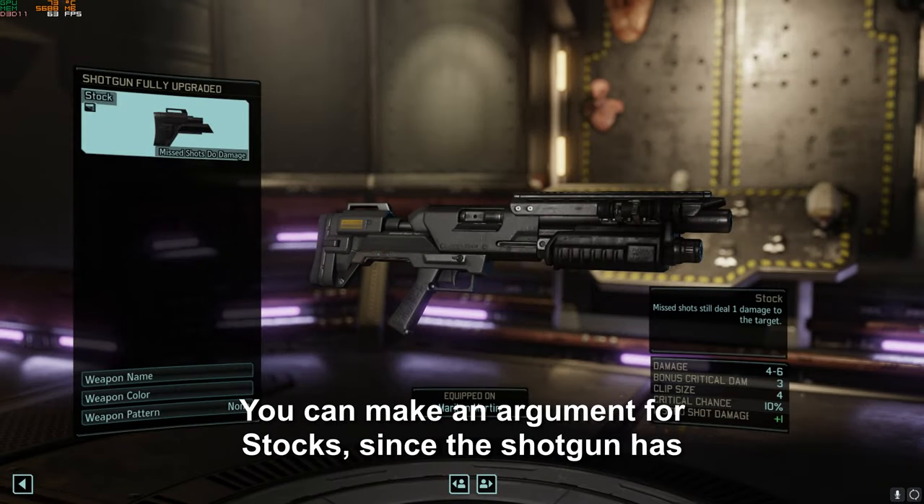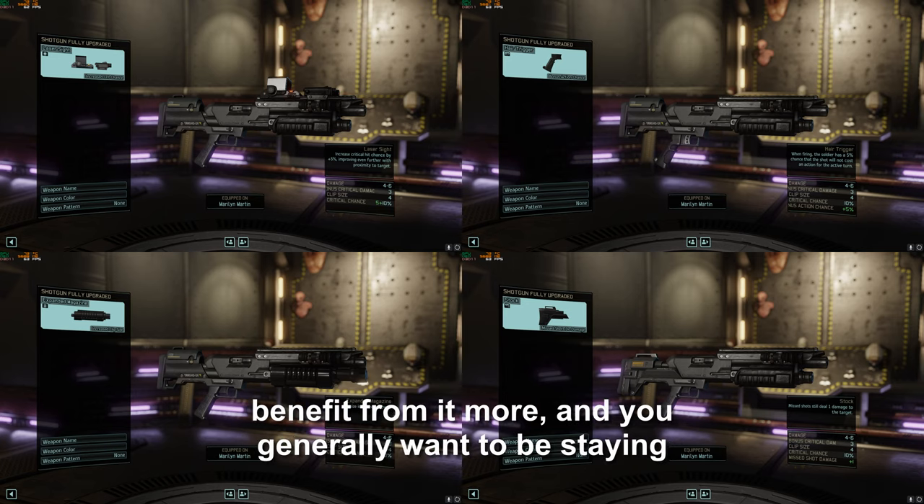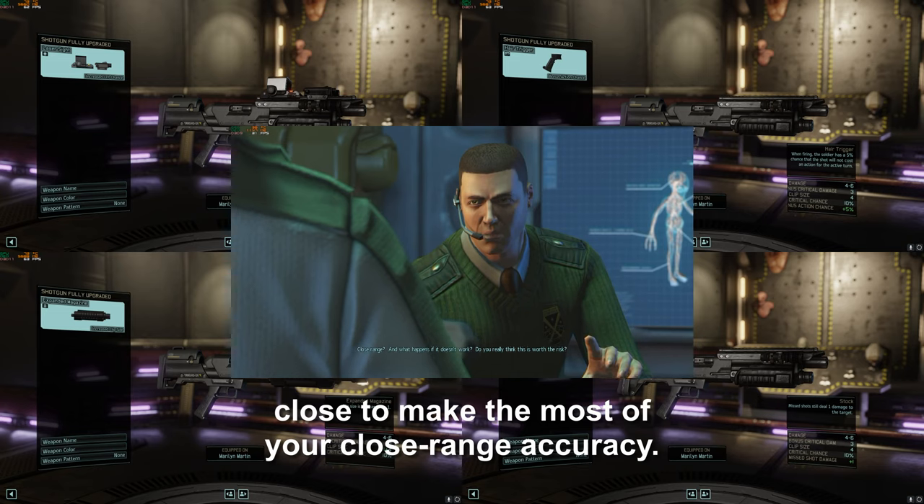You can make an argument for stocks, since the shotgun has the lowest accuracy at range, but there are other classes that benefit from it more, and you generally want to be staying close to make the most of your close range accuracy.